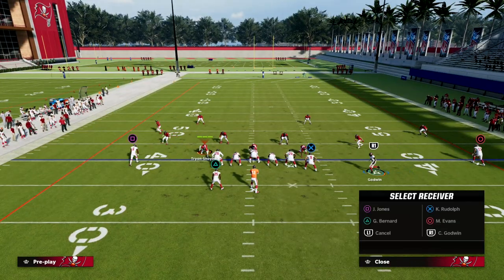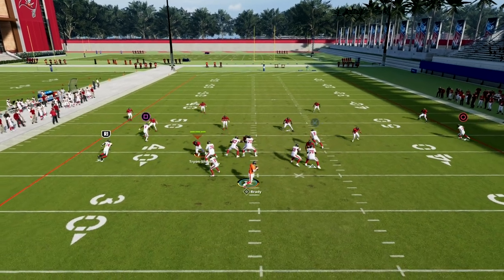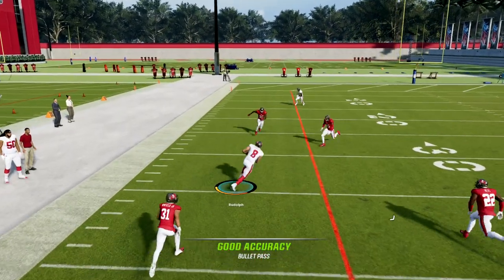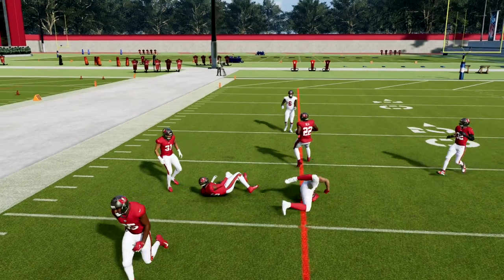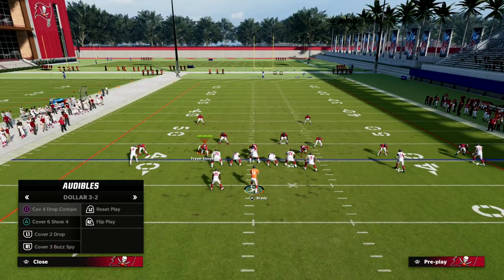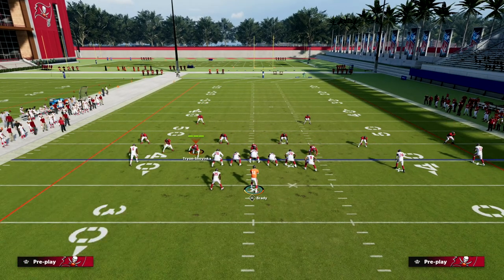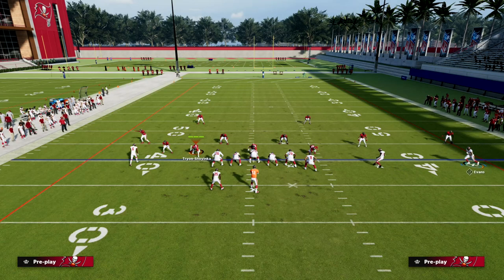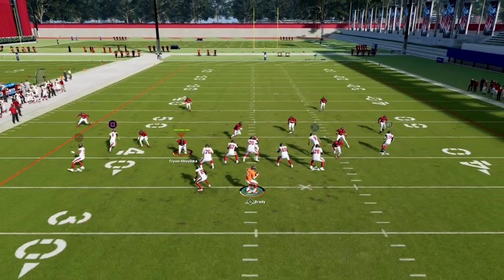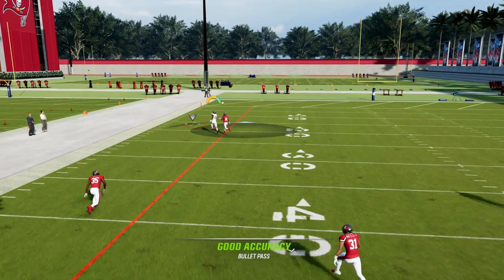Once they start throwing zone your way, the main route on the play against zone is really this tight end crosser — pass lead it up and out, and as you can see it's wide open against zone. This fade on the left side is also one of the better routes in the game. It serves as a potential shot route, and also a simple pull route — in Cover 2, you can often pass it outside and have a chance to bomb them.